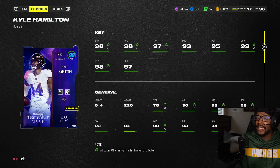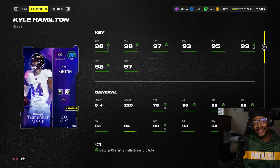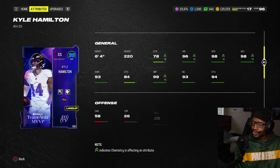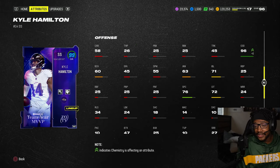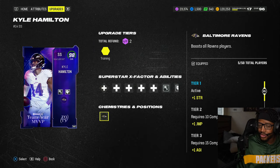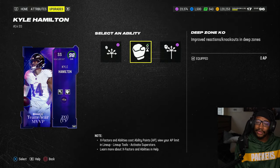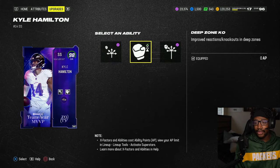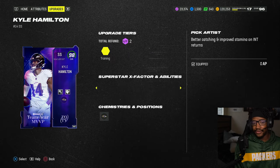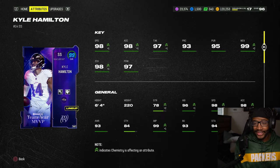Kyle Hamilton: 98 speed, 97 hit power, six-foot-four, gets all 32 cams. He's a 96 overall. The reason why you really want this card — obviously it's all 32 cams as well. No crazy X-factors, which is okay, but he gets deep zone for zero, medium route for zero, deep route for one, and pick artist for zero. This is definitely hands down the most important card to have in the game.